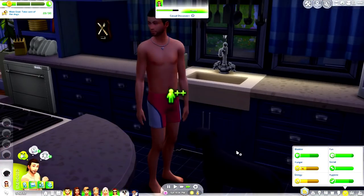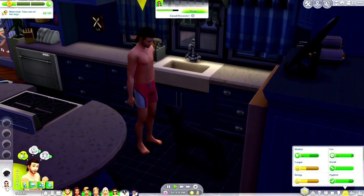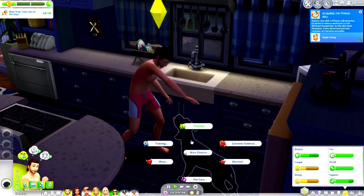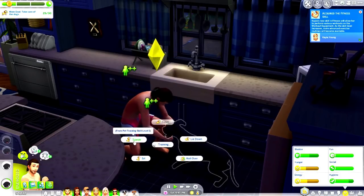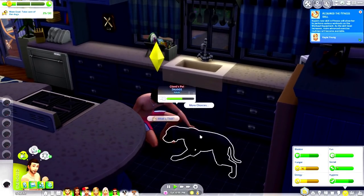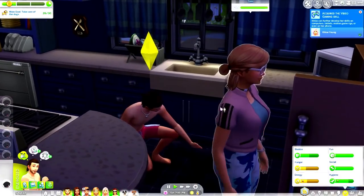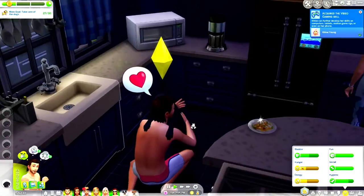We are at 22 out of 30 interactions, so we're getting really close. I'll end the event very soon just to see what kind of reward we get. I wonder if the training works too — if you can train to speak, sit, lie down, and roll over. Our relationship with this dog is going to be perfect by the end of the day. The dog comes in all shy, not knowing if they can trust us, and by the end of the day we're best friends.